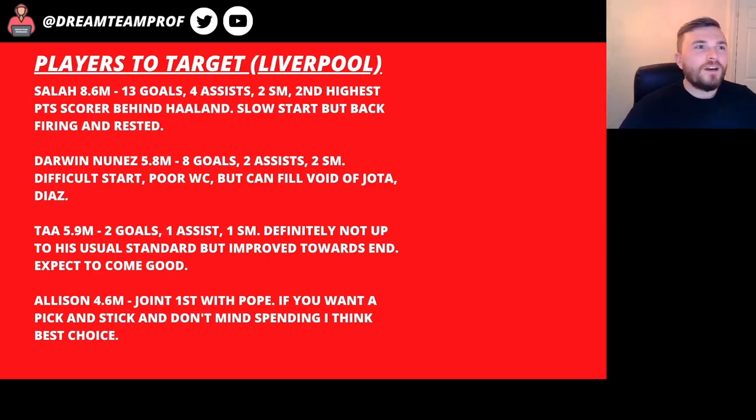Darwin Nunez at 5.8 — I think he is a good option. He's got eight goals, two assists and two star man awards so far but had a difficult start to the season and a poor World Cup. I'm not going to put him in my team straight away but I do think he's going to fill the void that Jota and Diaz have left — they're both out injured at the minute. Diaz looked like he was coming back but he's now out for a bit more time, so Darwin Nunez could pick up the slack.